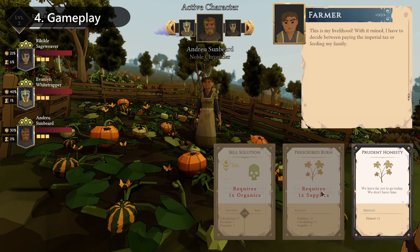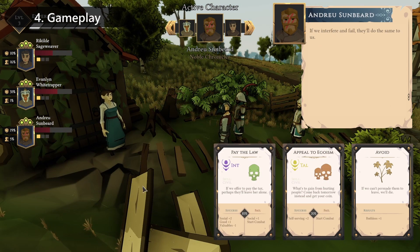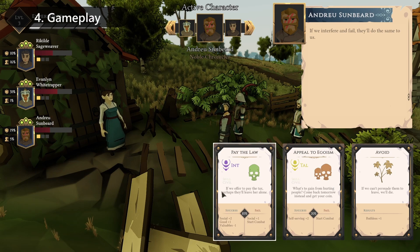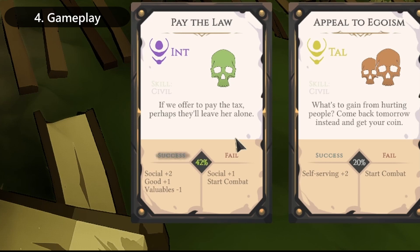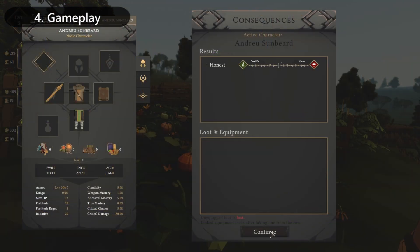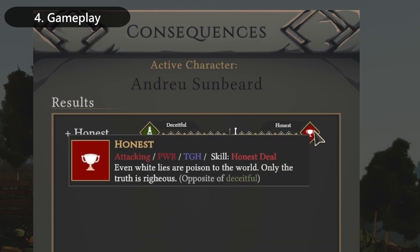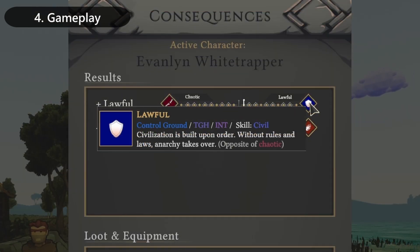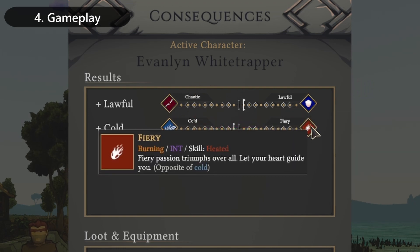Some encounters present you with choices where items, stats, skills, and most importantly your characters' personalities come into play and influence your chance of success or failure. Success grants rewards and safe passage, but failure also grants new changes in personality and stats — so not every failed check is a bad one. Whether you choose to be honest or deceitful, lawful or chaotic, all of your intentional and unintentional actions and choices influence the stat and skill bonuses your characters get.